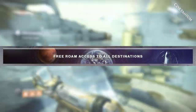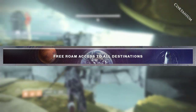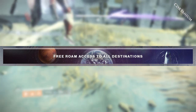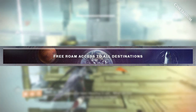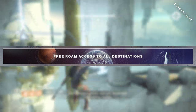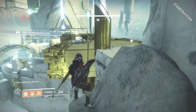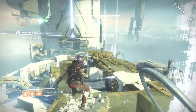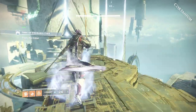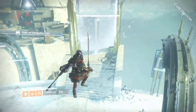New Light players will receive free roam access to all destinations — the Moon, the Dreaming City, the Tangled Shore, Mercury, every single destination no matter what DLC it's in. You'll be able to patrol there and do lost sectors. The only restriction is that for Forsaken and Shadowkeep, you won't be allowed to play those campaign missions or certain exotic quests tied to the DLC, but you can still roam around those locations.